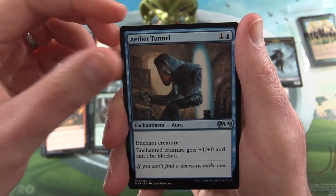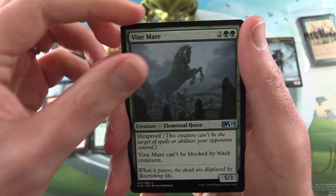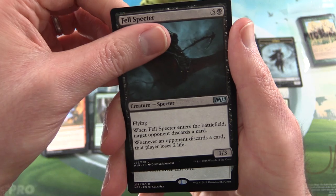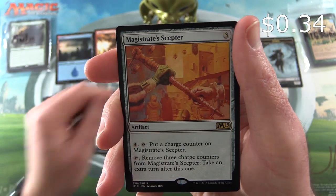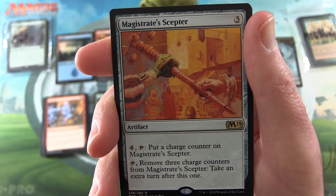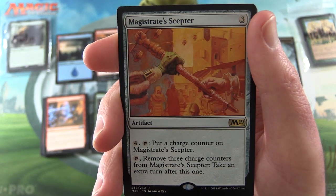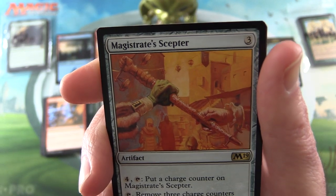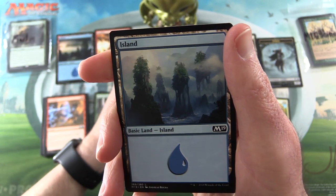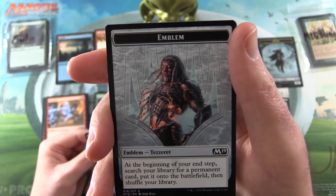For the uncommons we have Aether Tunnel, Vine Mare — this guy has Hexproof — and Fell Spectre. The rare is Magistrate's Scepter, an artifact for three. Pay four and tap: put a charge counter on Magistrate's Scepter. Tap and remove three charge counters from it: take an extra turn after this one. So a little bit like Nexus of Fate, but you can't keep bouncing it back and forth. An Island and an Emblem of Tezzeret.